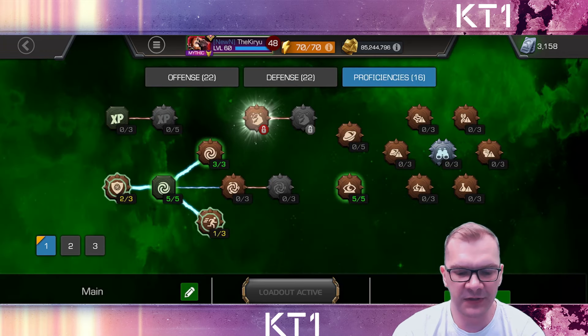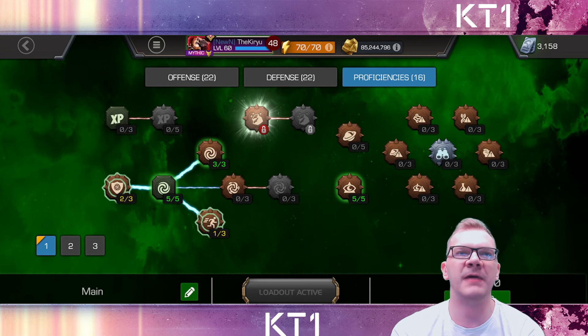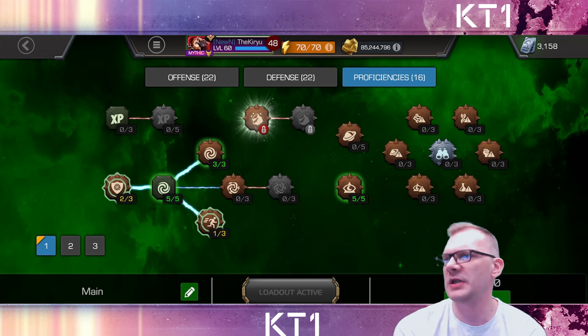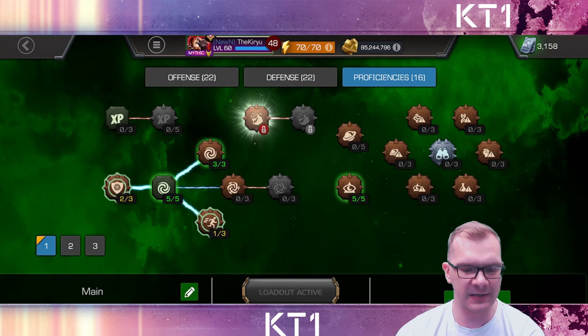My proficiencies are as follows: two points in Parry, maxed out Limber, maxed out Stupify, one point in Dex, and five in Mystic Dispersion. So that's my more generic setup for the majority of time in the game.